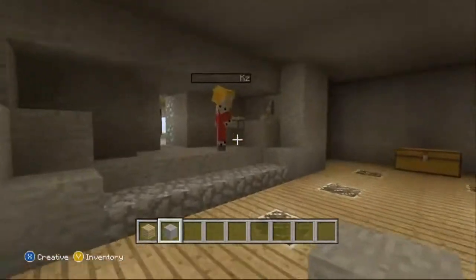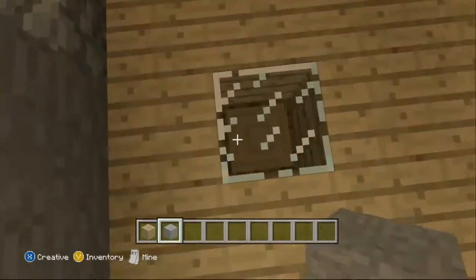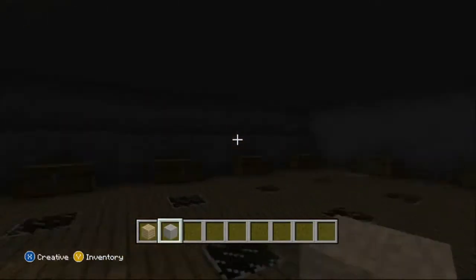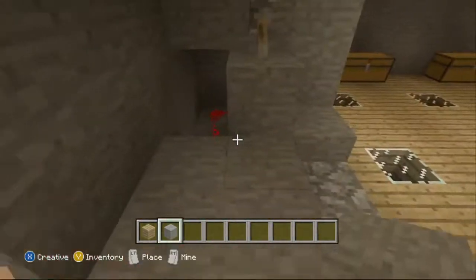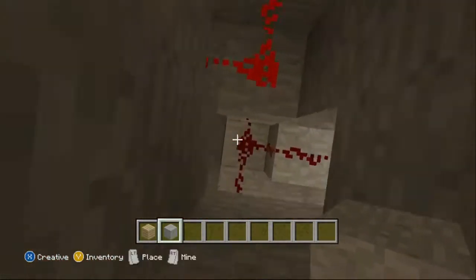There's one special thing about the storage area — it's actually got a built-in light switch which you can turn on and off. Click the switch. If you follow me down here, you can actually see how it's built.